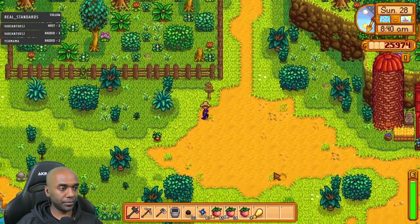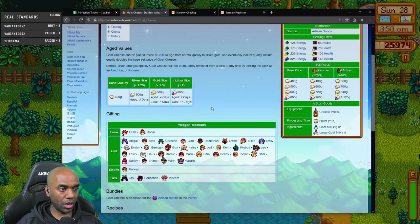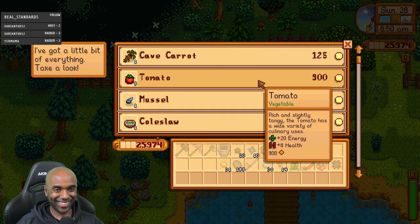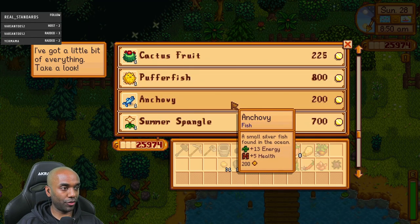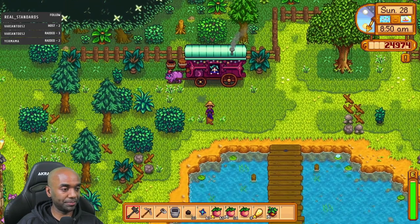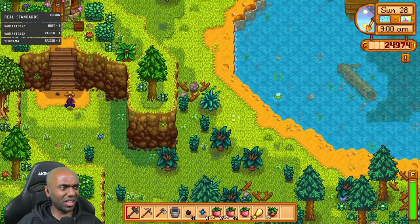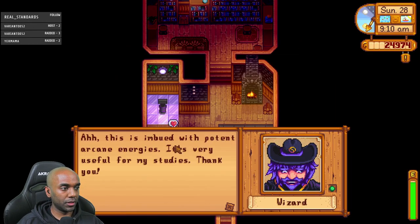Spice berry, and the traveling cart — do I have anything on my list? Clear stones, cave carrot, tomato, muscles, coleslaw, tulip, coconut, cactus fruit, puffer fish, anchovy, summer spangle. I'm not buying tomatoes. Should I buy another rare seed? It's easy money in the long run and it's my last day. Let's just do it — it's easy money but I kind of need the cash right now. If I sell the melons I'll have more than enough.